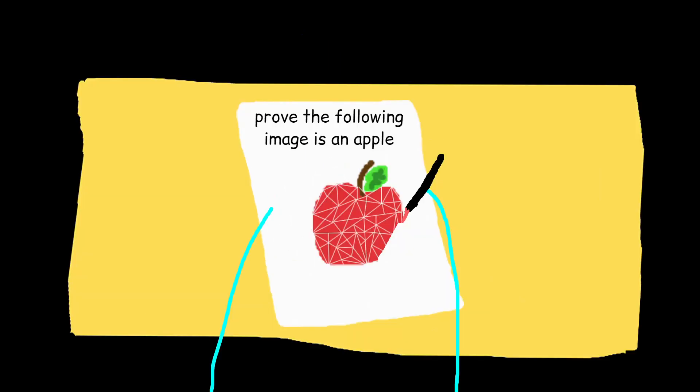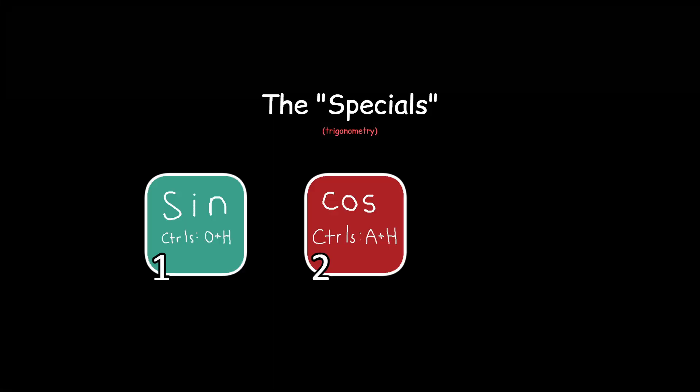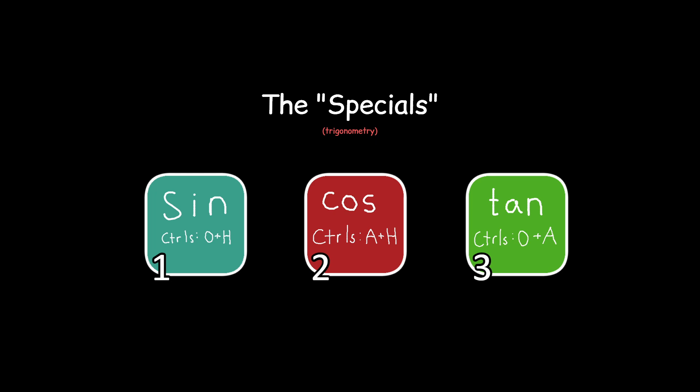Most of geometry is just proving your apple is a bunch of triangles. The other part is learning how to draw the actual apple. At this point, you get introduced to specials: sine, cosine, and tangent, or what the natives call SOH-CAH-TOA.